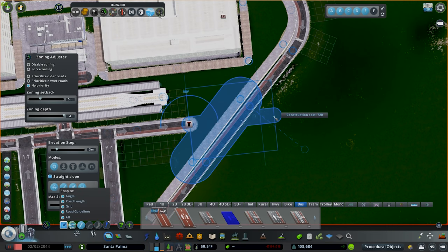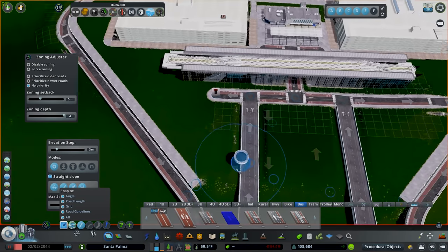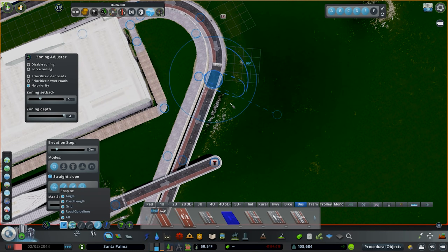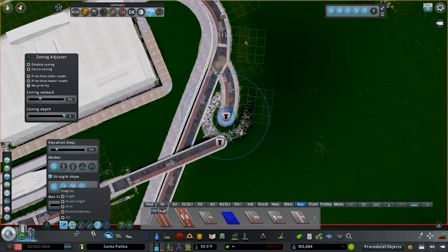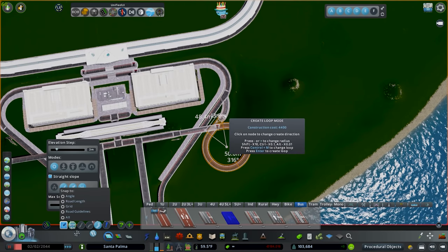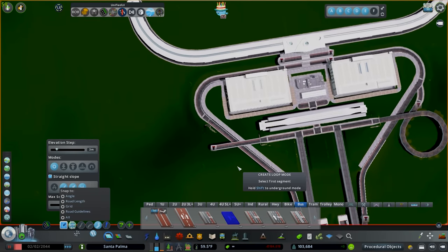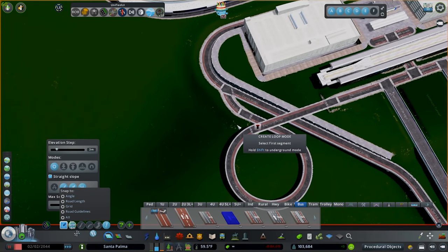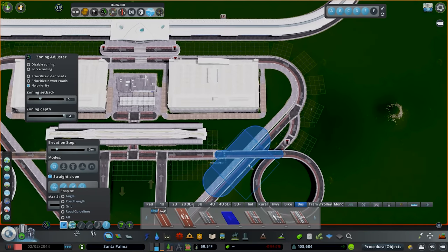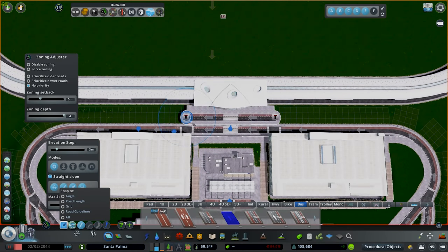We'll use Move It to shift this guy forward and go straight — I want these at the same level, so we'll have them go up just a little bit. Then copy it on this side. Now I want a nice curve turnaround, so we'll grab the spot we want it to land, turn off snapping, and go into Network Multi-tool, create loop mode, choose both sides, and click the node for the direction we want. I want it to follow this main road before going all the way around — we'll stick at 50. Copy it on this side, and there we go — two turnarounds. We'll make sure they're facing the right direction and flip them as needed.